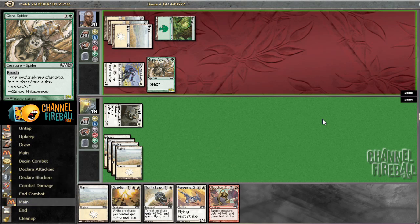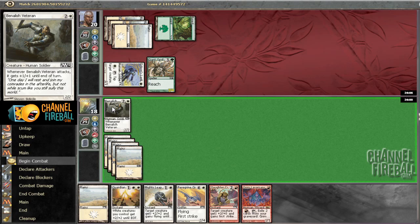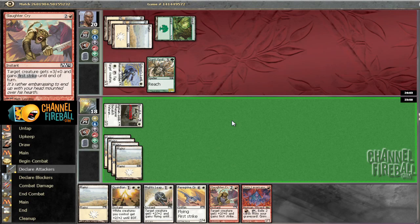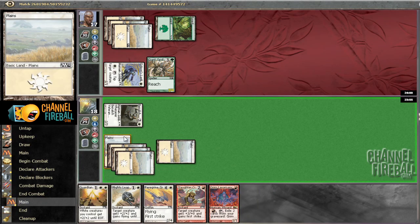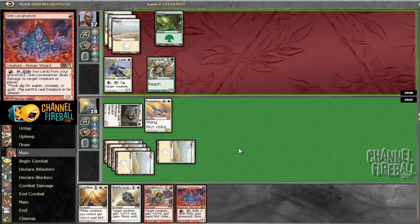I think I'm attacking to see what he does. Obviously don't care if he blocks, and then I'm just going to play the Peregrine Griffin. This is a strict free-roll attack — he either blocks and nothing happens, or he doesn't block and takes three. Now I need to draw a mountain or more creatures; either one I'll be fine with. Or Slaughter Cry — that would be super sick right now.